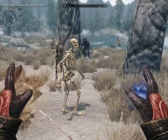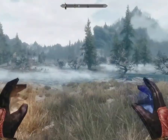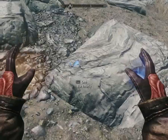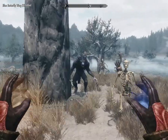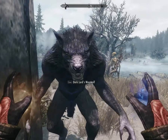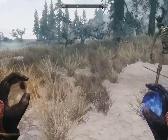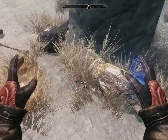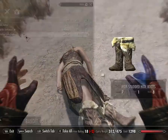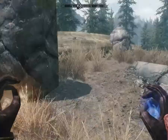Hello everyone, this is SciSoldier here, continuing with our Let's Play Skyrim Modded the Necromancer. We have just reached Ustengrav, the tomb of Jurgen Windcaller. We are here to retrieve the Horn of Jurgen Windcaller. As you can see from the last video, we managed to kill a werewolf, and it is now my zombie werewolf. That might be a little fun to watch him tear into some of our enemies. We are just about to head down into the tomb.